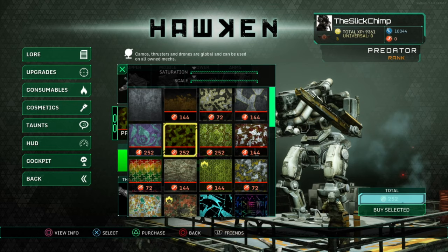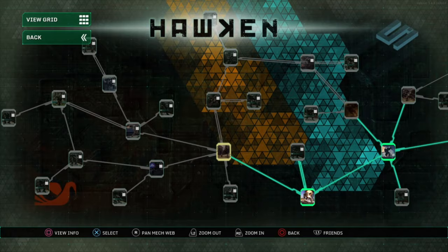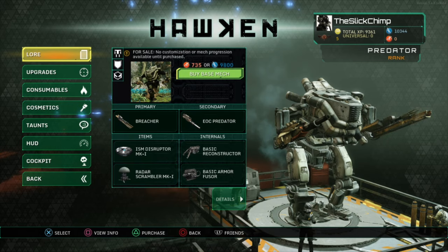The free-to-play system seems reasonable enough, with a solid pay-to-skip-the-grind system in place, as opposed to pay-to-win. Having said that, it would take a long while for completionists to unlock all the mechs in the game without spending some cash on XP boosters to speed up their progress, or outright buying mech credits, which allows players to spend money on items and mechs in-game without having to earn the XP first.